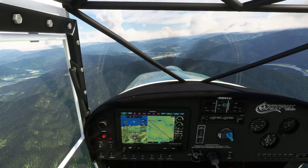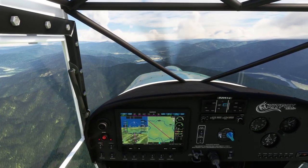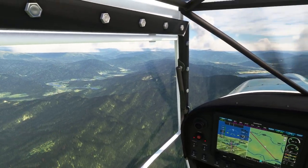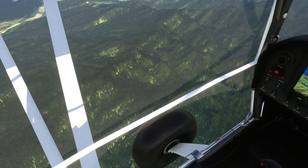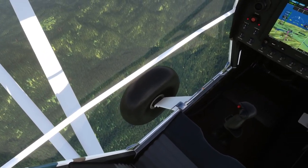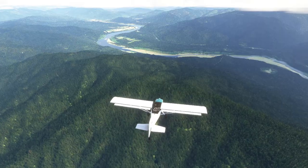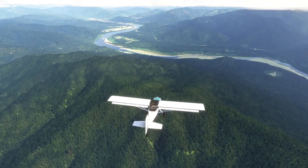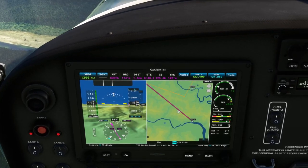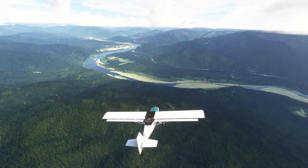I decided to fly the Kit Fox. It was on sale — like four or five bucks — and the reason being that the stock planes don't really have the full window door like we have here, which is nice for sightseeing. Let's see about these redwoods. According to the world map, that little marker we're headed to has some redwoods, so I trust that.